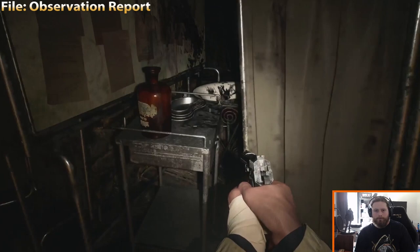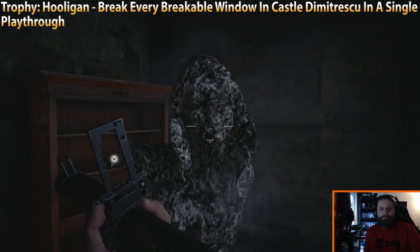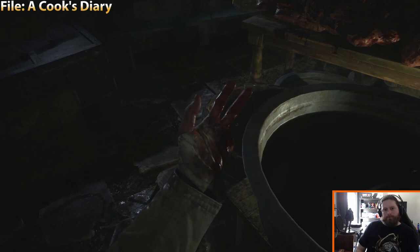Trophy Hooligan: break every window in Castle Dimitrescu within a single playthrough. You'll be able to start doing this as soon as you've slain one of Dimitrescu's daughters, which you have to do to progress anyway. There's your first window, and there's a note right next to the wine you have to pick up to progress.